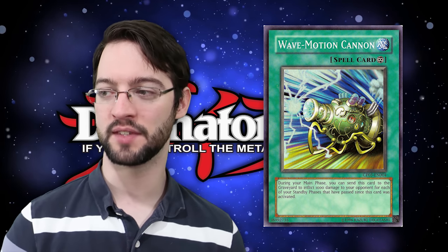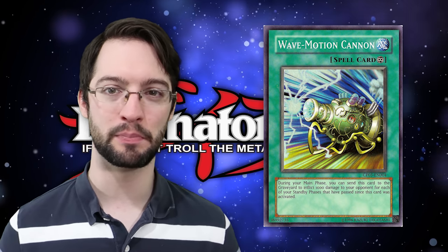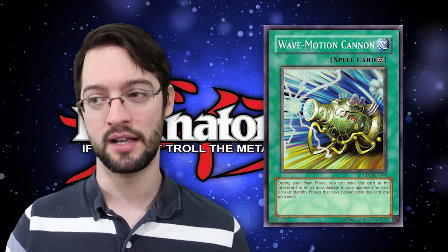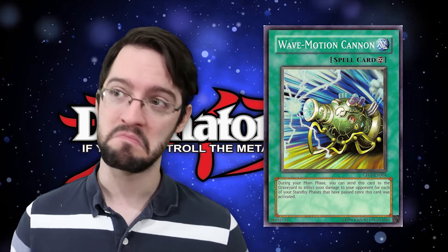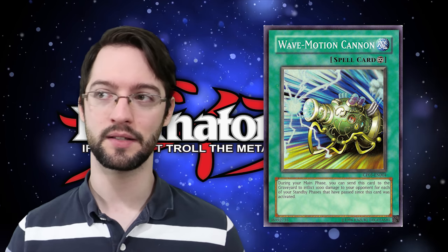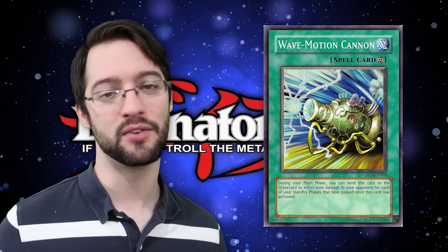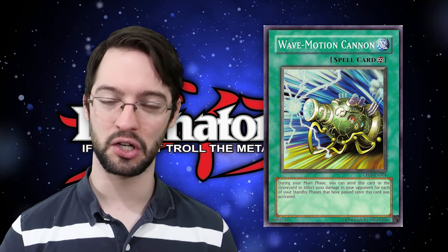Floodgates in this game tend to be solid do-nothing cards because you flip them up and they stop your opponent from making some sort of game action. A lot of times, that prevents your opponent from making the game action they would need to out the card — for instance, Vanity's Emptiness preventing Special Summoning is very hard to out with something like Nightmare Phoenix, which would normally be what you'd use to pop back row. But Wave Motion Cannon doesn't do that — it just sits there with a big target on its back, hoping you leave it alone for eight turns.